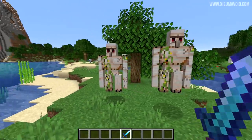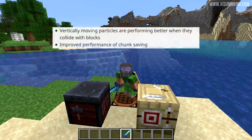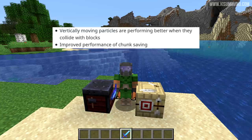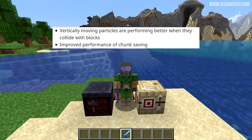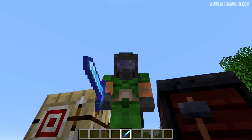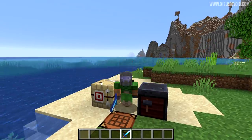From the feature list, vertically moving particles are performing better when they collide with blocks, and there's improved performance of chunk saving. I don't know how to demonstrate either of these things, but it's 1.15 and they're optimizing all sorts of things — this should lead to improved performance.